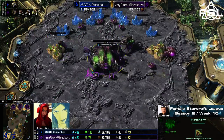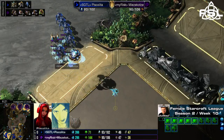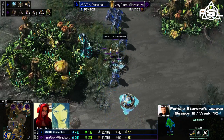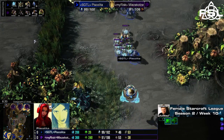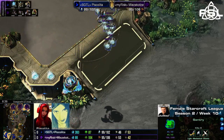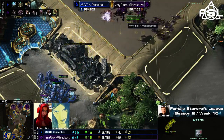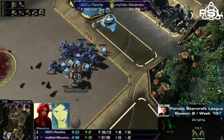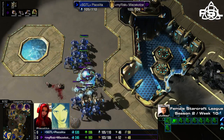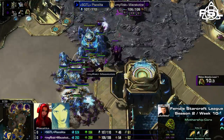Mitsukotze is getting toward a good army composition while keeping an eye on her opponent, trying to get the ultimate counter composition once her bases have finally been saturated. But now a quite strong army is actually moving out toward Mitsukotze's base — a lot of sentries in the mix. Does she actually want to go through here? Mitsukotze already has some mutas out, but the mutas won't really help her that much. She was trying to take a fourth base at the gold base but it just gets denied immediately.